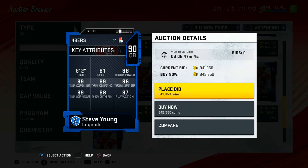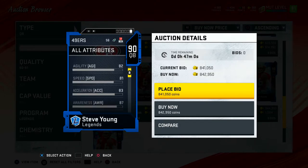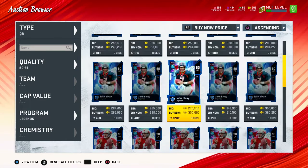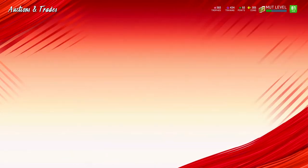At 81 speed for a quarterback, that's really, really good. Acceleration is at 83. So this guy can definitely move in a pocket and throw dots all day. What's he going for? Almost 600,000 coins. With that being said, let's go open up some packs.